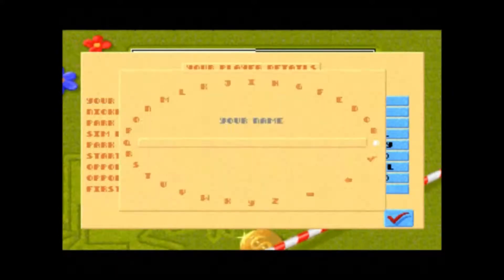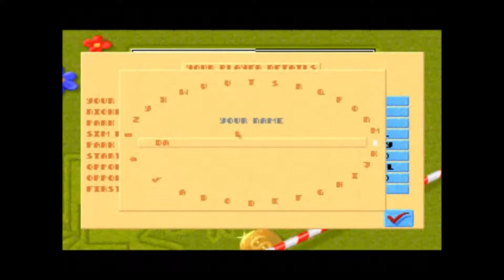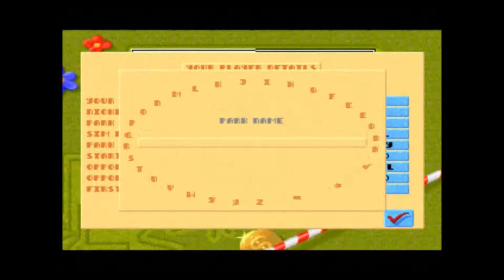Okay guys, welcome to Theme Park. I've already entered the nickname Bovine to give me a bit of advantage by giving me the upgraded rides and some money — it's always an option. Here we go, entering my name. I'm just going to put Joyland as my park name.